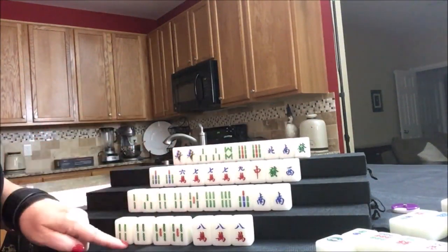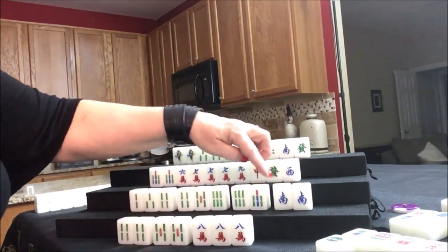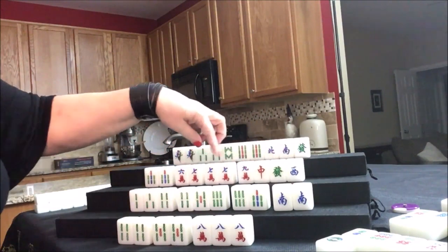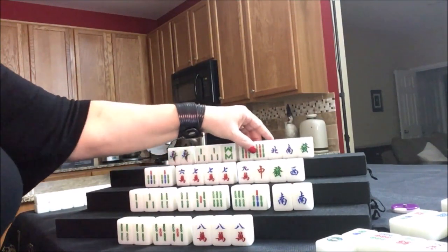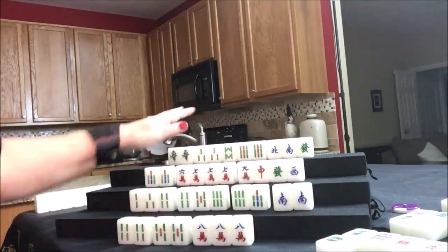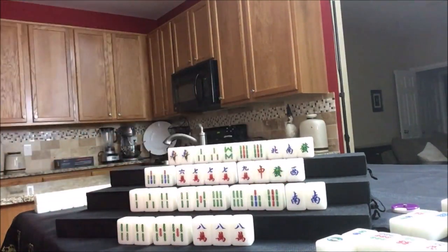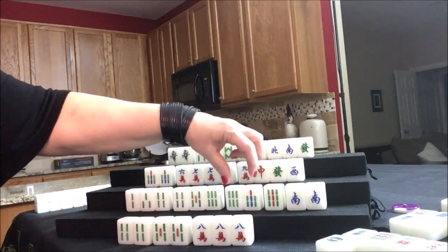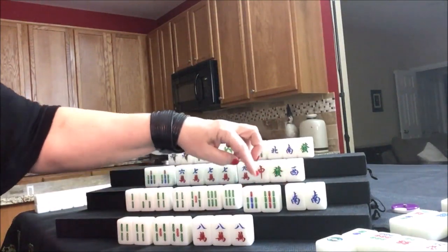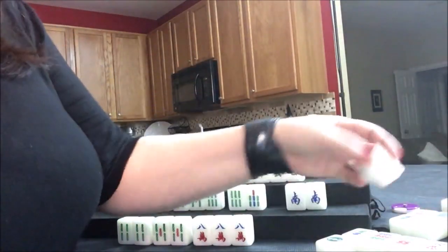Now this player's ready to win on a four bam or a five bam. This player's ready to win on a five bam or an eight bam. This player has work to do — potential chows in here. This player is ready to pong. Let's draw for east — six crack is a discard. Nobody can take it. Draw for south — nine bam, that's not helpful. We have a six, seven — this is called a side wait, where we can win on either a five bam or an eight bam. That's a better wait than a closed wait, which is here where we need just an eight bam in the middle. This nine bam was not helpful. We're going to discard that for south.